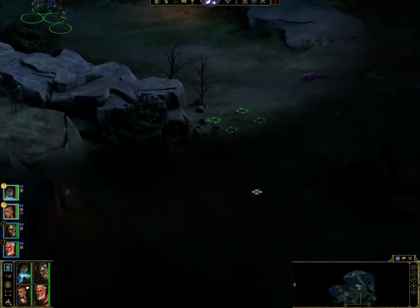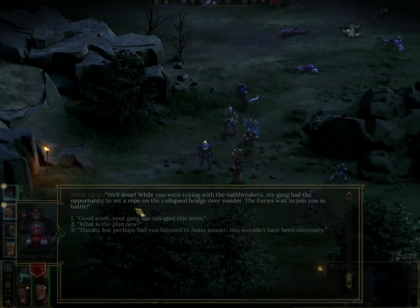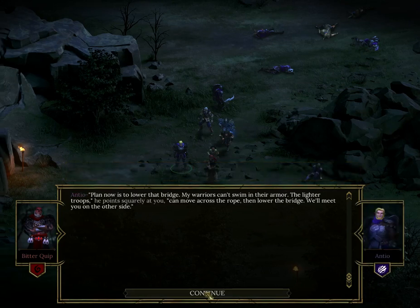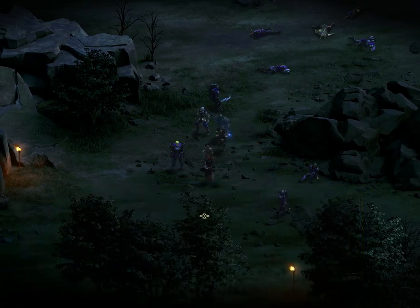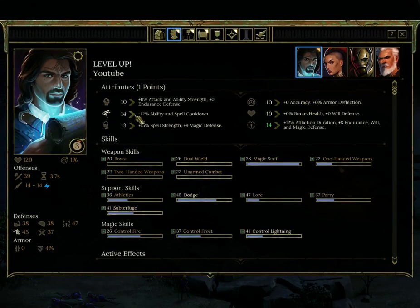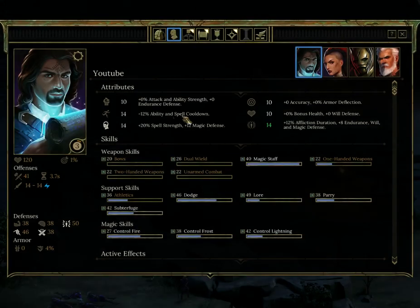We're going to talk to the boss who's going to tell us that the guy's done the bridge. I'll go for strength, I think. Keep him about average.